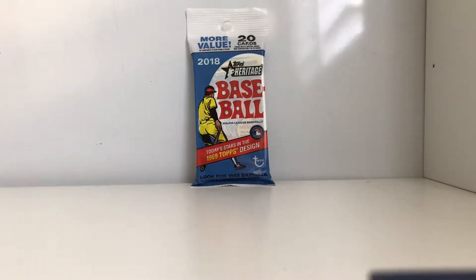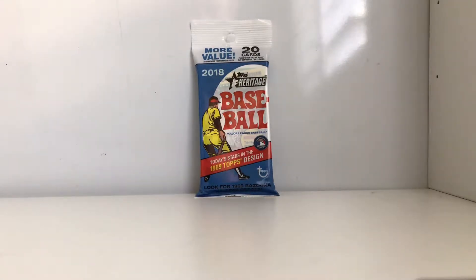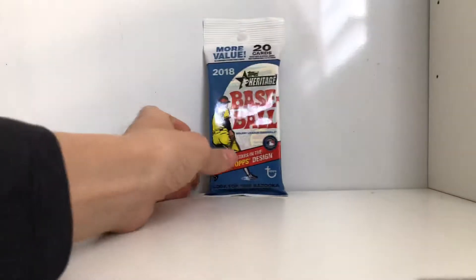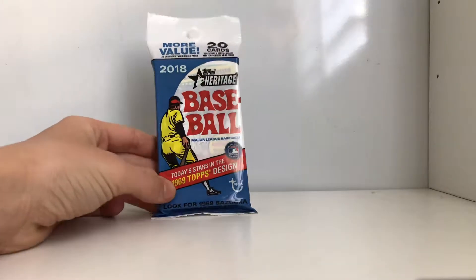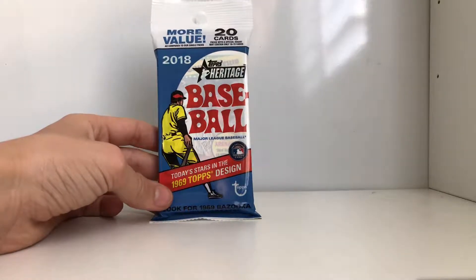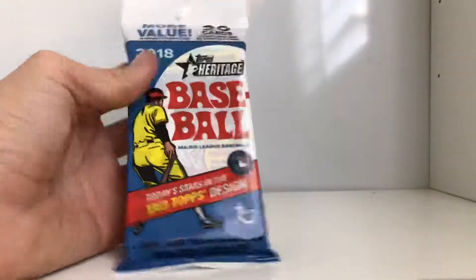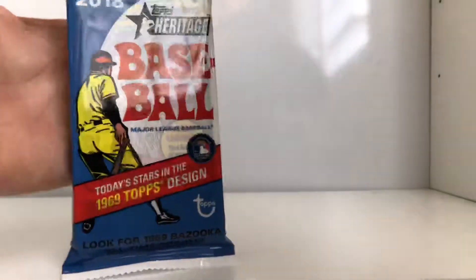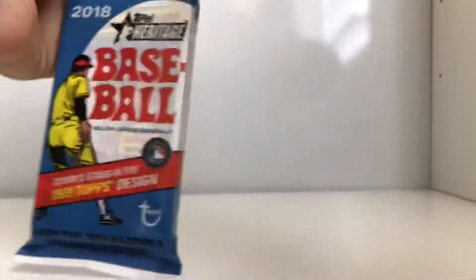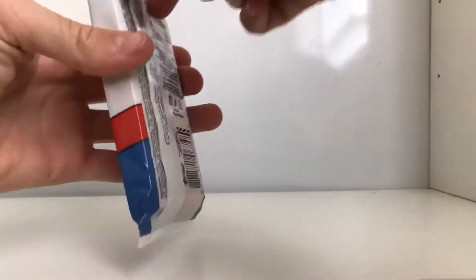What's up guys, we're back. Today we're going to be opening a Heritage 2018 pack. This right here has 20 cards and I believe this was like $2.99. It's the 1969 design on today's players, which is kind of cool. I believe you can get Ohtani in these packs, and these rookie cards are worth a decent amount of money, so hopefully we could get that — if not, it's fine.